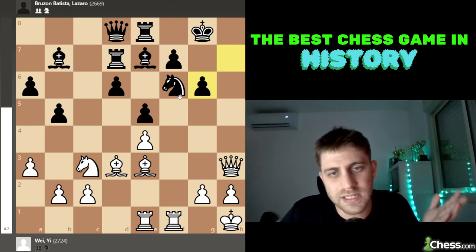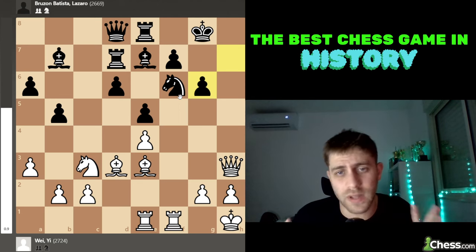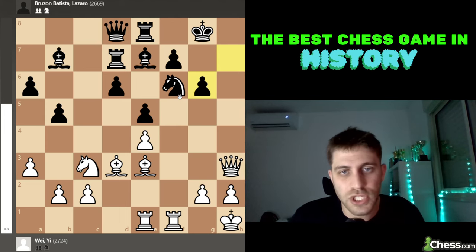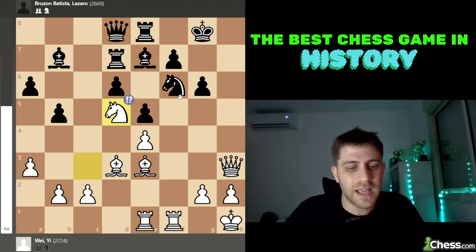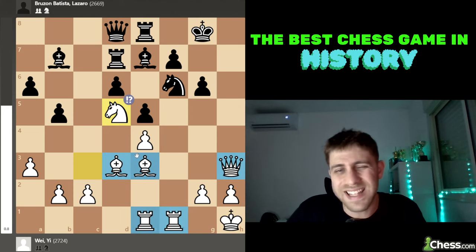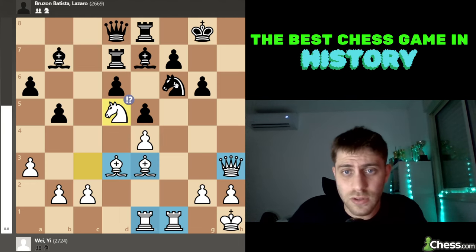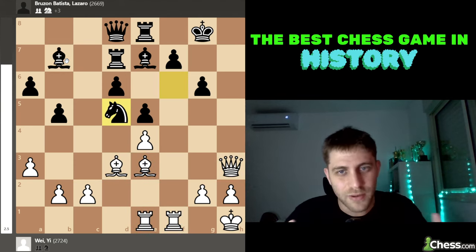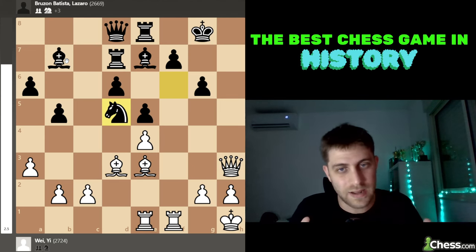After h takes g6, it seems like white is doing fine, black is doing fine — white is trying to attack on the kingside but nothing dramatic has happened yet. But in this position, white played the unbelievable move Knight to d5! Understanding that his pieces are doing fine — the queen, the bishops, the two rooks — but the knight is not well placed, so let's replace it against the other knight or maybe a bishop.